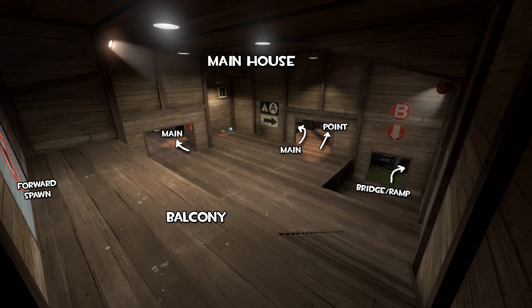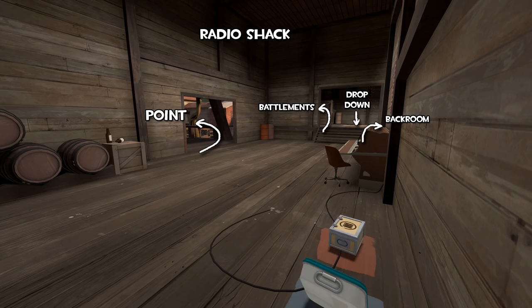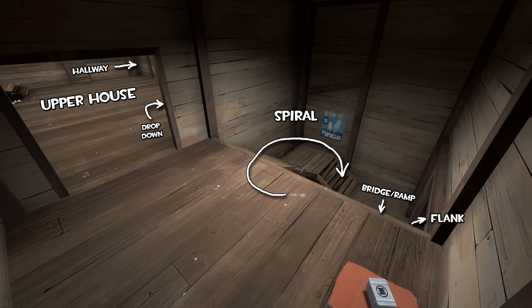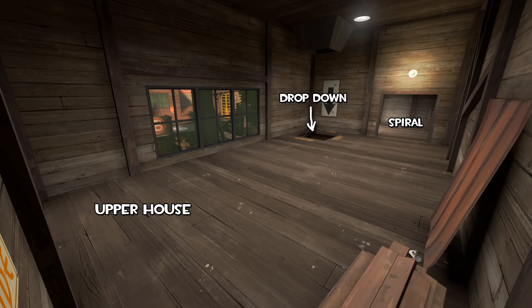Mossrock was primarily created by Freya, who is also the author of the popular King of the Hill map Suijin, which I think is evidenced by how pretty Mossrock is — lots of flowing water, atmospheric foliage, a calming sunset lighting that washes over the whole area. But what's even cooler about Mossrock is that it's not only a good-looking map, it plays pretty well in pubs, especially as Engineer, like pretty much any other attack-defend map.